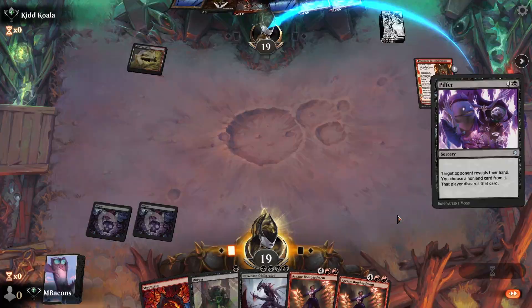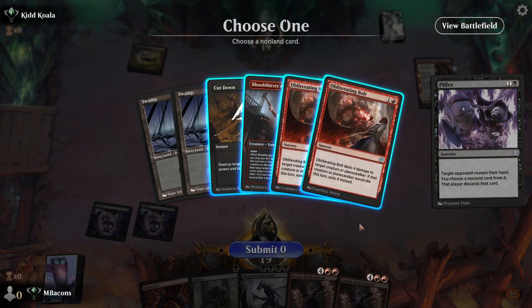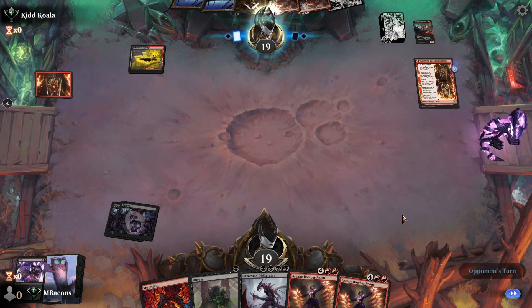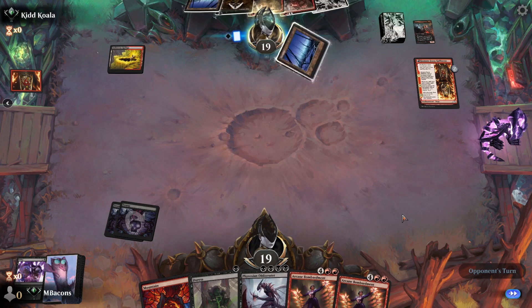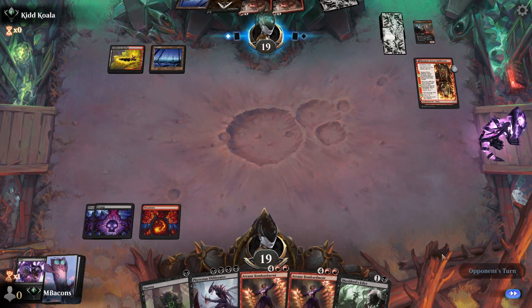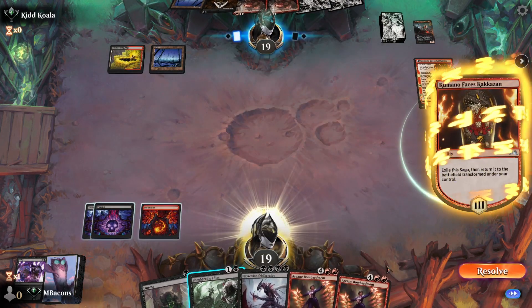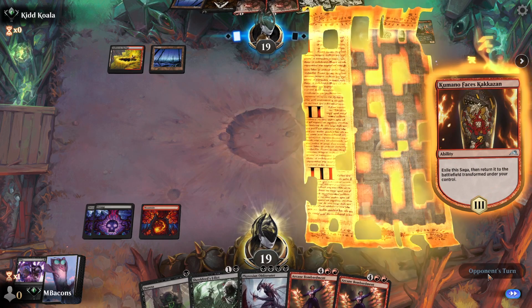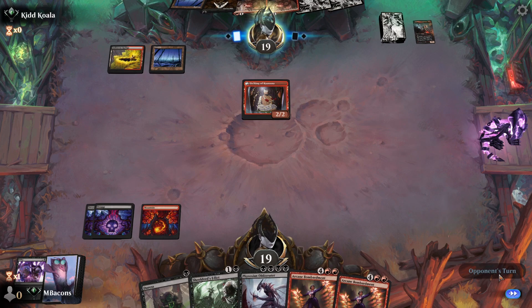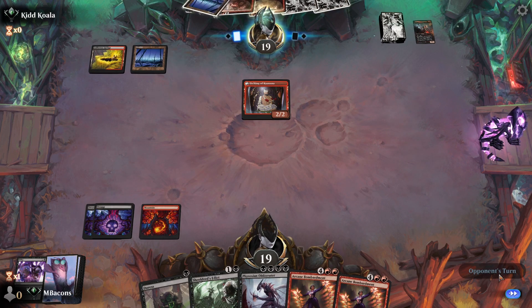Let's pilfer our opponent. Some Obliterating Bolts and an Adversary — I think it's the Adversary then. They're welcome to throw their bolts at the Obliterator. Cut Down's not really going to have any targets from us. We draw Shieldred's Edict. Unfortunately this one-of Mountain here is going to cause some problems for casting the Obliterator on time as our opponent flips over the Etching of Kumano.